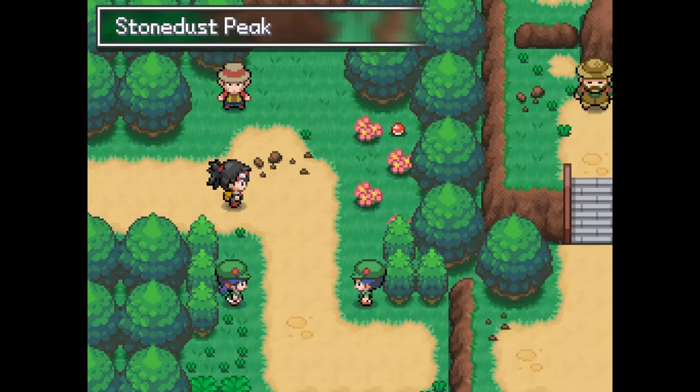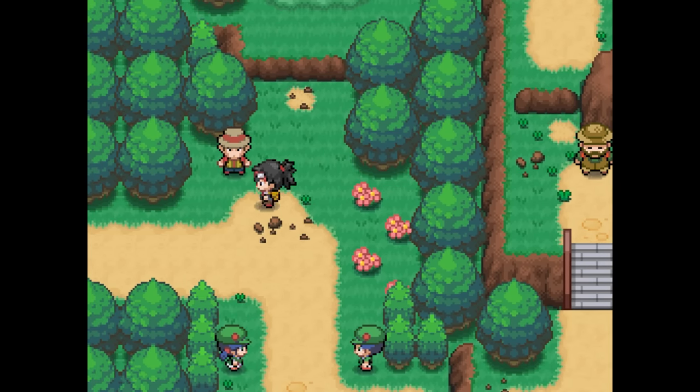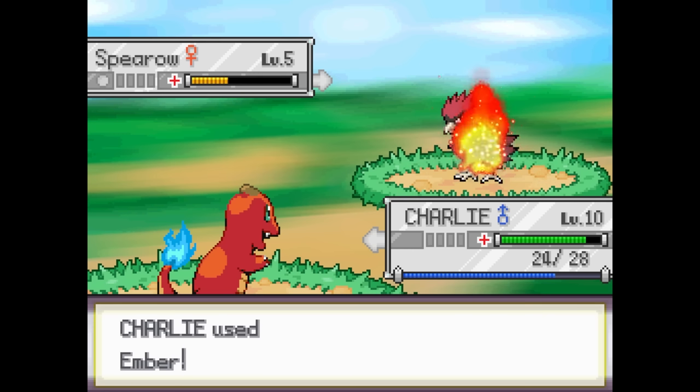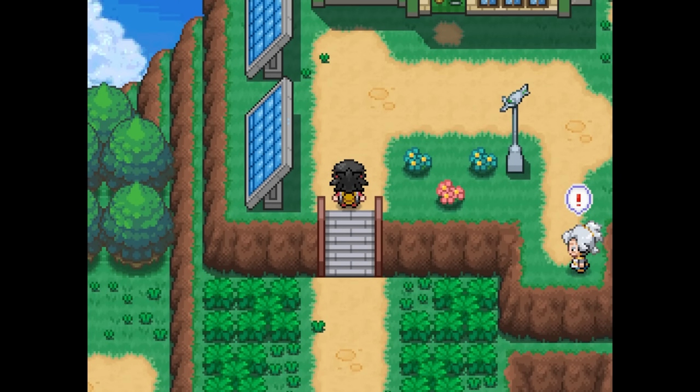On the other side of the Stonedust Trail lies the Stonedust Peak, on top of which sits our destination, Professor Thorn's lab. But before we get there, we have to fight our way through this route, which includes a hiker with an edgy Egoian Spiro and baby Skarmory Arbird. After finding our way through all that, we finally arrive at the professor's lab.